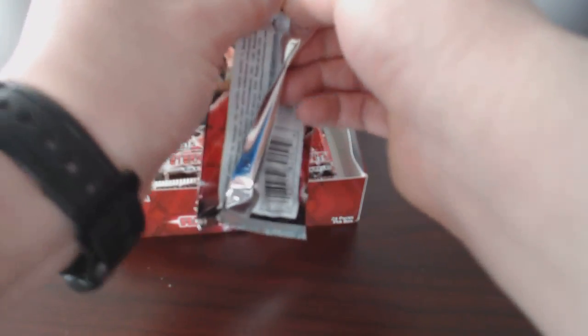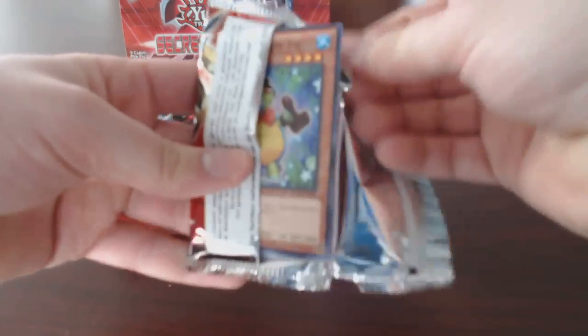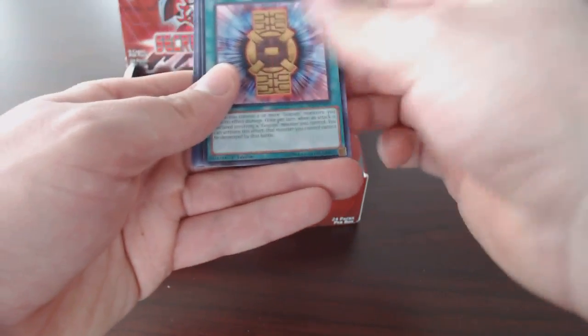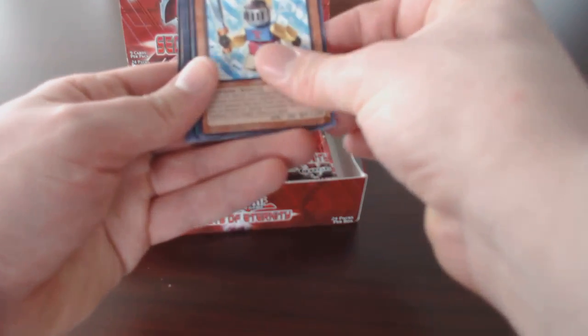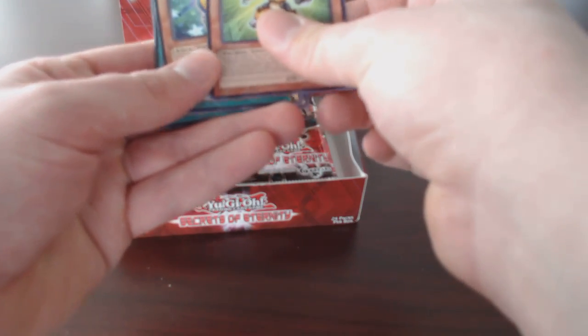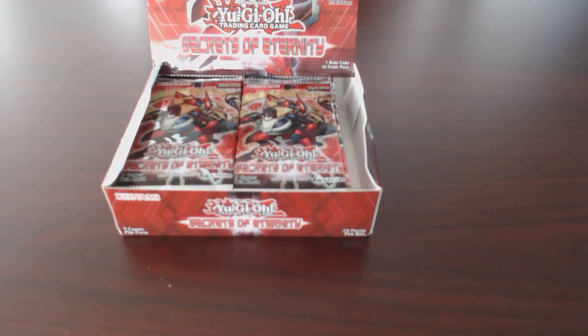All right, let's see what we got in here. First pack: Performapal Stamp Turtle, Extra Net, Gem-Knight Lapis, Go Go Go Talisman, Dance Princess of the Nekroz, Toy Knight, Performapal Partner Naga, Gigabyte, Deskbot 003.